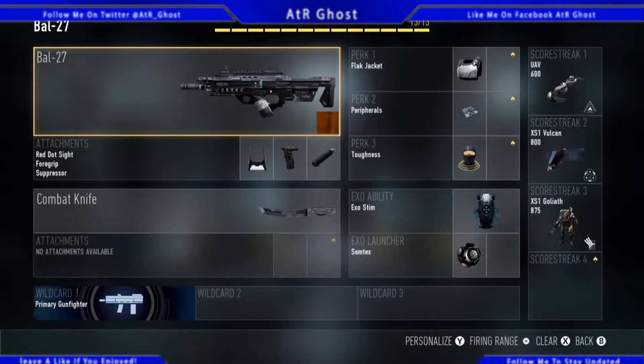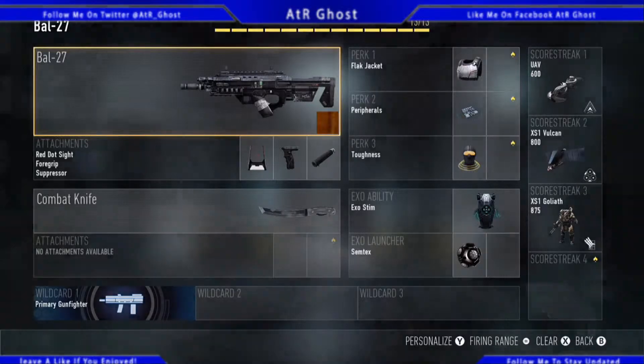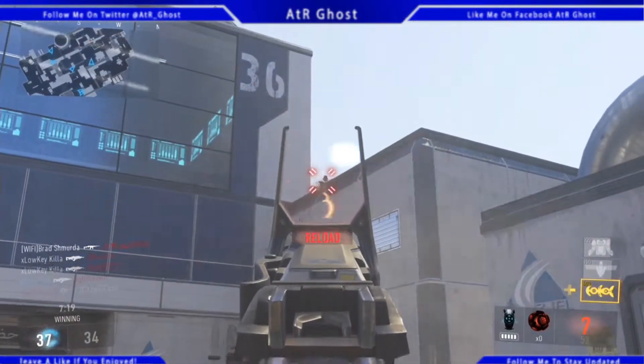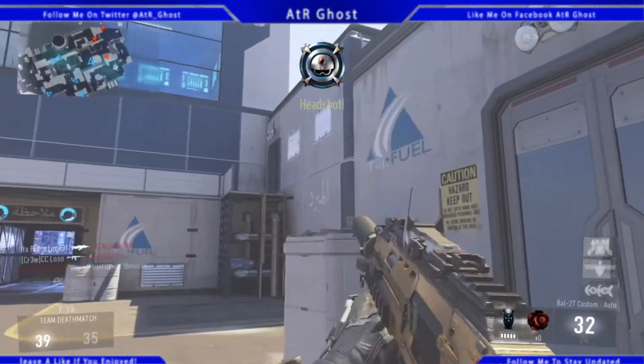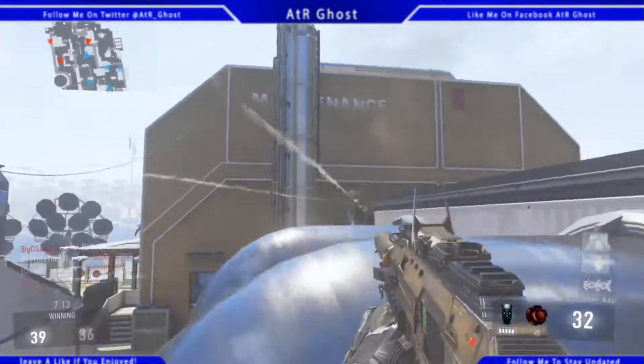So this is the BAL-27 — I use gold camo on it, and that's super easy to unlock. You just have to get like 200 kills with no attachments, that's easy. I use red dot sight, foregrip, and suppressor — those are my three favorite things to use on this gun. I use primary gunfighter, that's how I have three attachments. I'm telling you guys, this class wrecks.